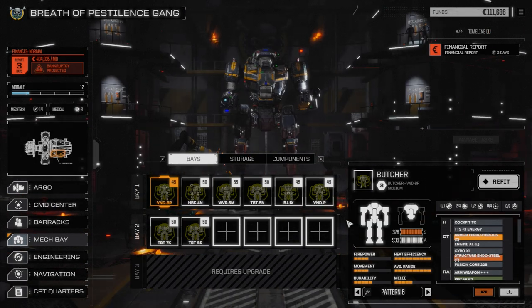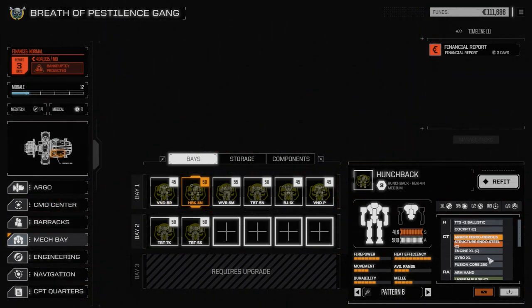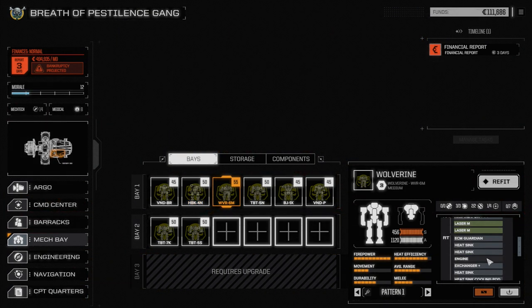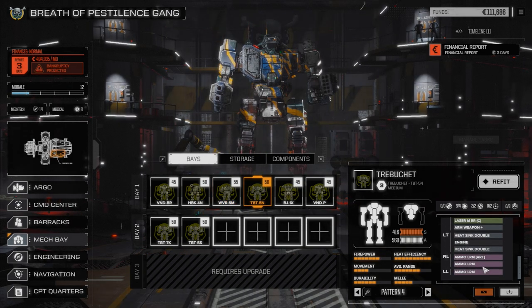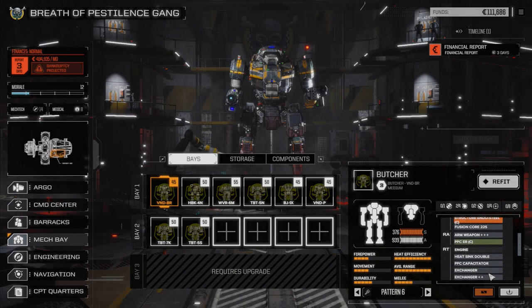If we go into our base here real quick, we have our main lance which we've upgraded. We've got a heavy Gauss rifle on our Hunchback, which I'm hoping we have a better chance to hit with. The Wolverine's been switched around so we have a couple of ATM systems in there for a little bit more punch at close range, making him our primary spotter. We were also able to outfit a couple of other mechs with more heat sinking and better targeting on the Vindicator, and we upgraded the engine slightly for more movement.